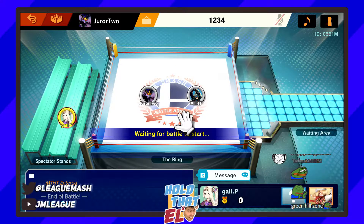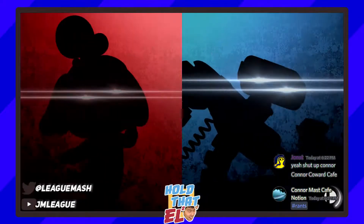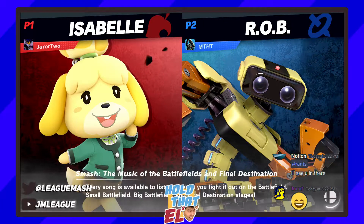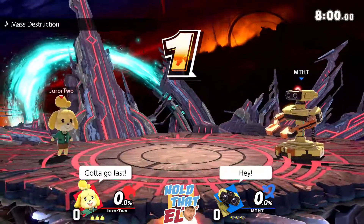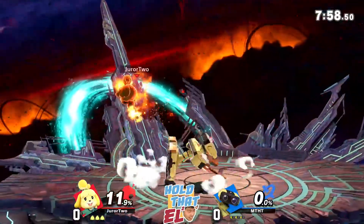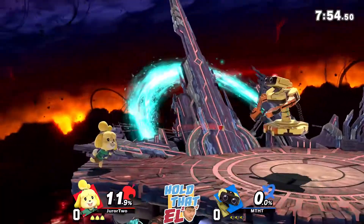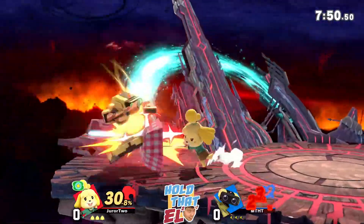We're about to jump in with Jura 2 and Gacha B. Gacha B plays role-player ghost projectiles, Gairo laser — your standard track. Isabelle, though, I haven't been able to come match with Jura 2's Isabelle, so we'll see how this goes. I quite like his Isabelle — played some friendlies with it.